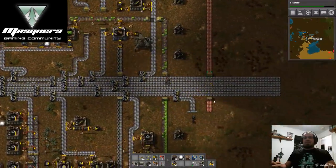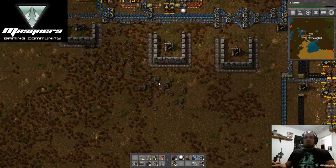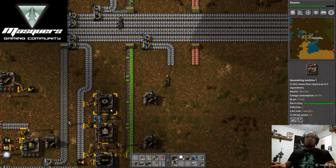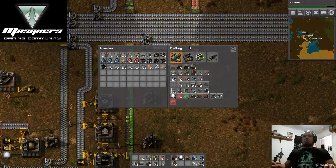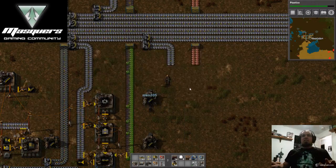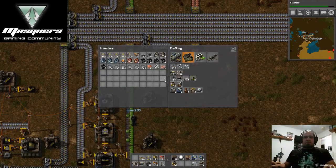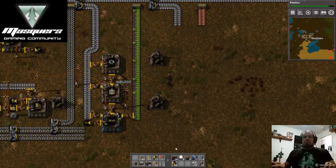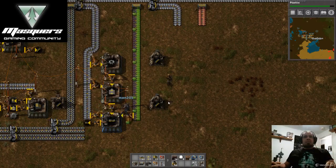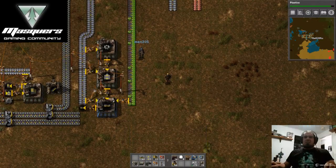I brought these two lines down. Should we work on building its own line of microchips instead of pulling from this line? With only one thing we really need, I think we're fine pulling from the one. They're just going to the splitters — that's it.